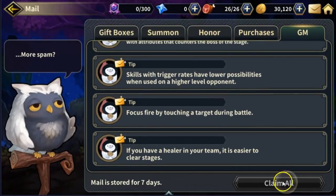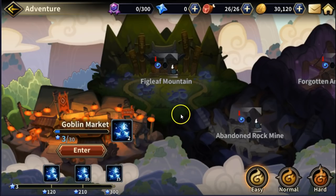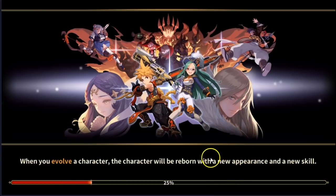So you might want to reroll to get those four star characters in the beginning of the game. Let's go to adventure, stage number one. Let's show off the gameplay here, because this is what it's all about — the gameplay.